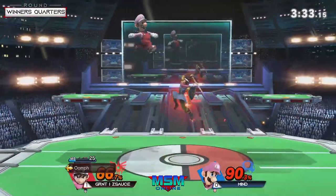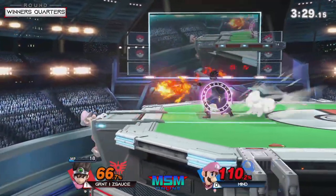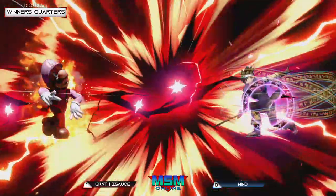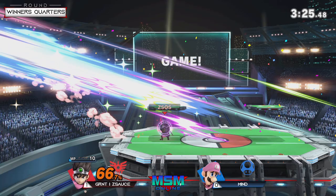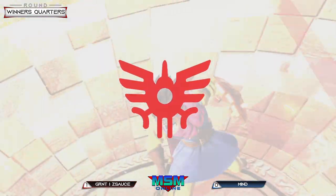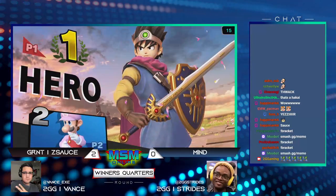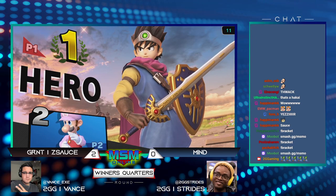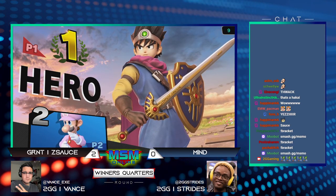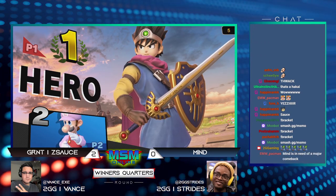It'd be ridiculous if he killed that early. There are a couple things Luigi does that can kill ridiculously early — sizzle yeah. He didn't know what move was coming and that move is so fast it's very hard to react to. That was actually such a good choice to go for the sizzle there — jump back, get the menu out, super fast projectile. Great stuff from Z-Sauce!